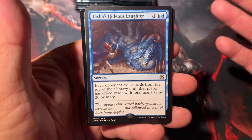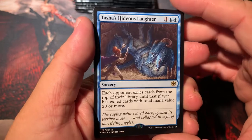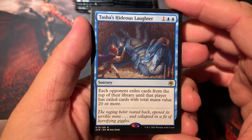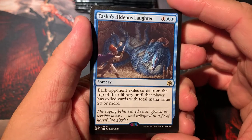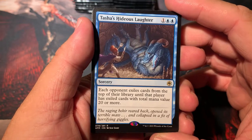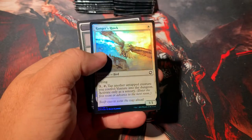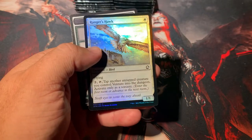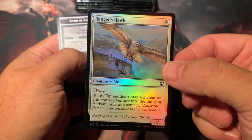This is a great card for those mill decks — look at this thing. Two colorless, two blue: each opponent exiles cards from the top of their library until that player has exiled cards with total mana value 20 or more. So you burn decks out there — Tasha's Hideous Laughter will probably put a dent in some of that. Yeah, that's outstanding. That was a good one. The price of it's going up — I think it might be eight to ten bucks.